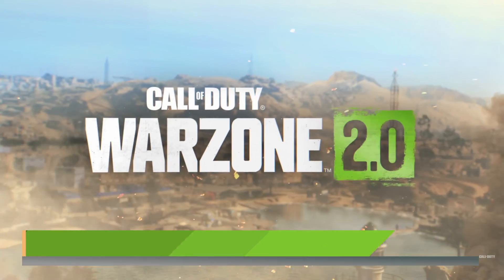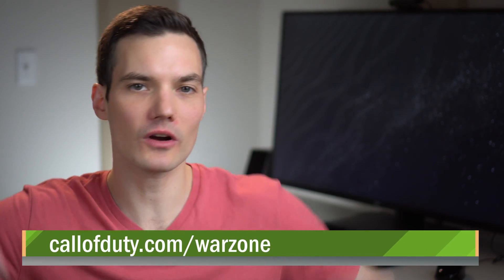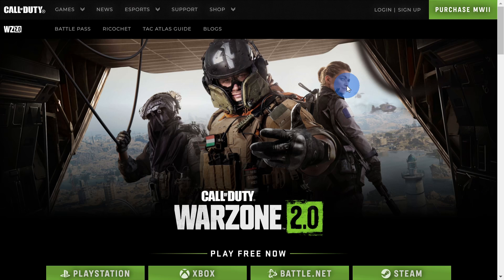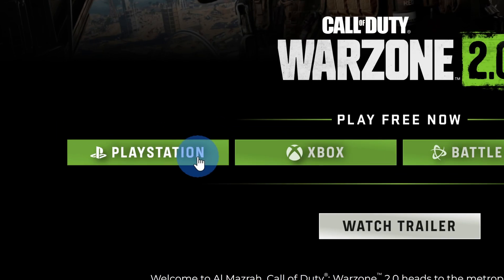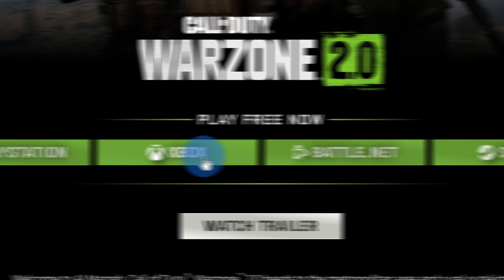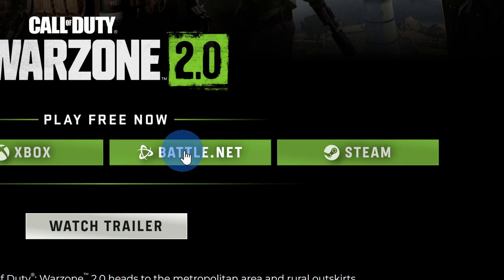To download Warzone 2, head to the website right up above or also down below in the description. On this landing page, you can play Warzone 2 for free on your PlayStation, on your Xbox, or over here, you have two different options for your PC. You can play through Battle.net or Steam.